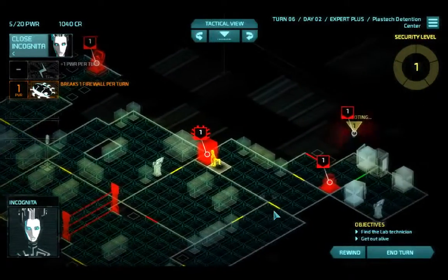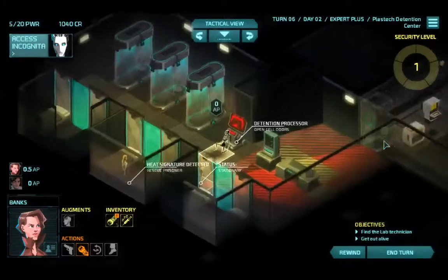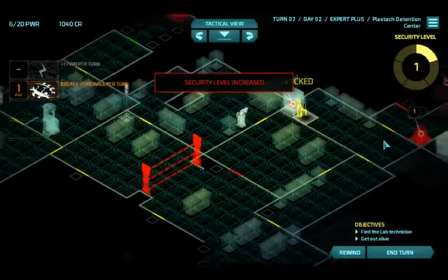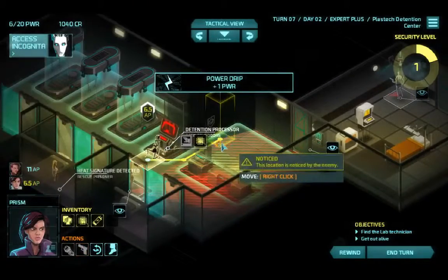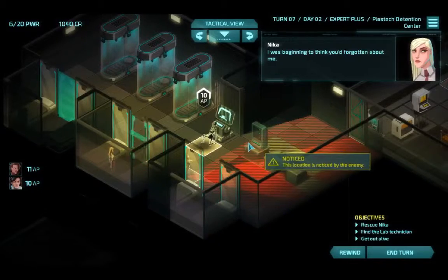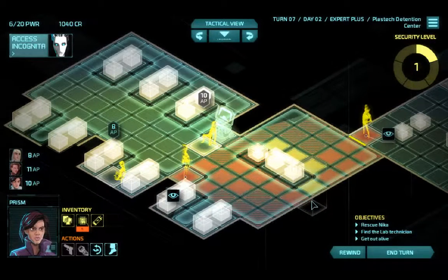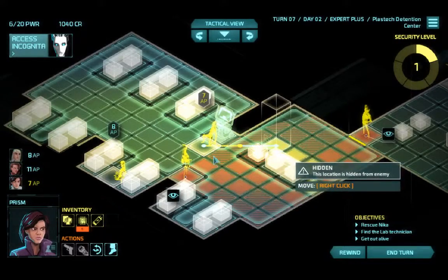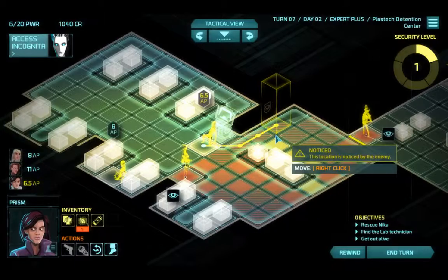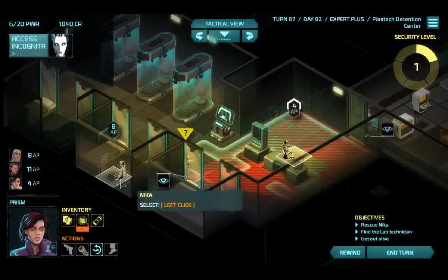I guess the exit is down here, and the technician just does not exist. I want this power supply but I don't need it this turn. How exactly do we distract this guard to let Mika through? How far can she get? Not super far. I think the thing to do is to get him up here and then get out of the way. Oh my god, I'm an idiot.